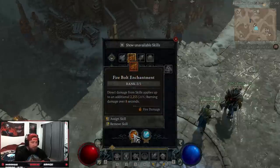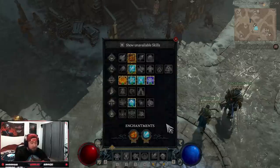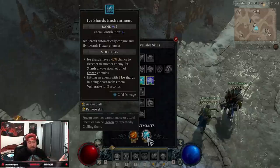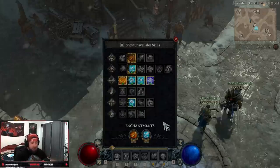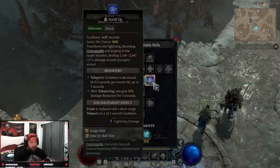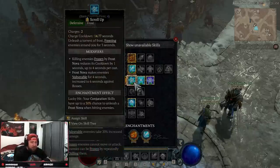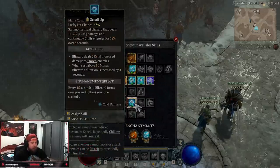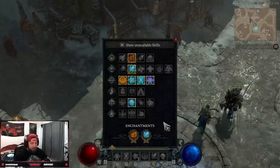Our enchantment slots: first is Firebolt, which you always take for the most sustained damage on the Sorc build. In your second enchantment slot, I have Ice Shards, which automatically conjures Ice Shards flying towards frozen enemies. However, Teleport is also really good — it makes you faster, gives more Unstoppable, and allows short-range Teleports. You could also do Flame Shield if you die a lot, or Ice Armor for a chance at more barrier. Blizzard is okay but my best choices are Ice Shards or Teleport. Teleport is fun, but I prefer the extra damage from Ice Shards.